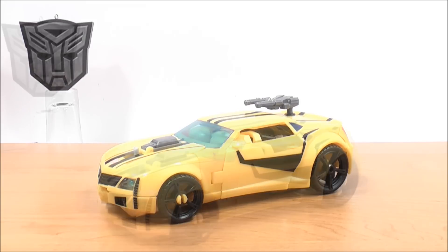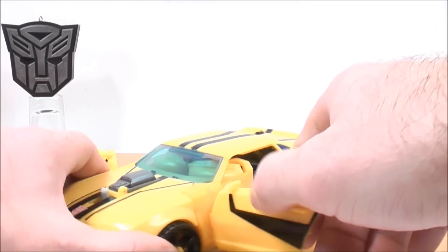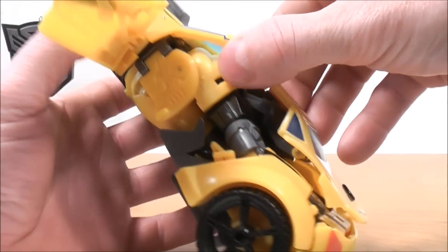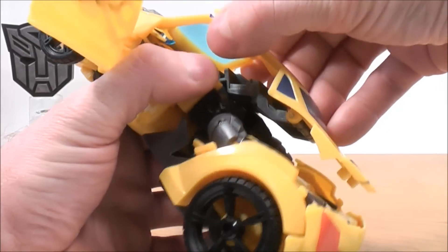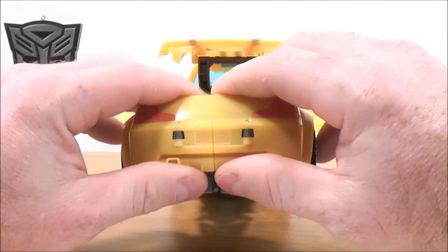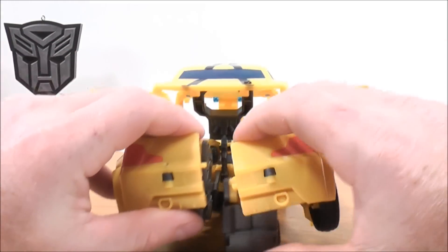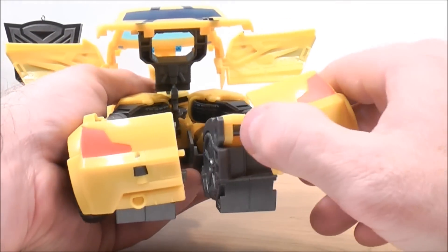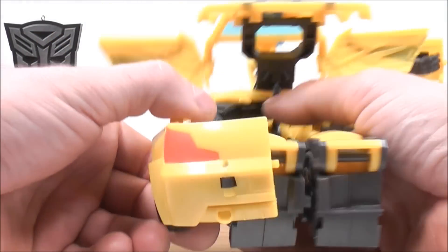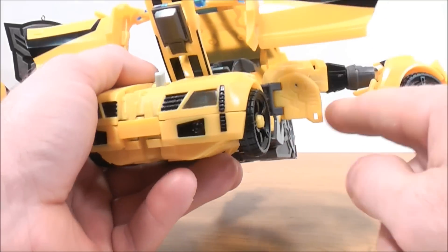So now let's go ahead and put Bumblebee into his awesome looking robot mode. The first thing you want to do is open the side doors on both sides, then from the top just get this section out and untab it from the back. Next, come to the back of the vehicle and separate the back half. Bring both sides all the way out to the front of the vehicle, then there's a tab and a peg hole — you want to bring the tab together on both sides.